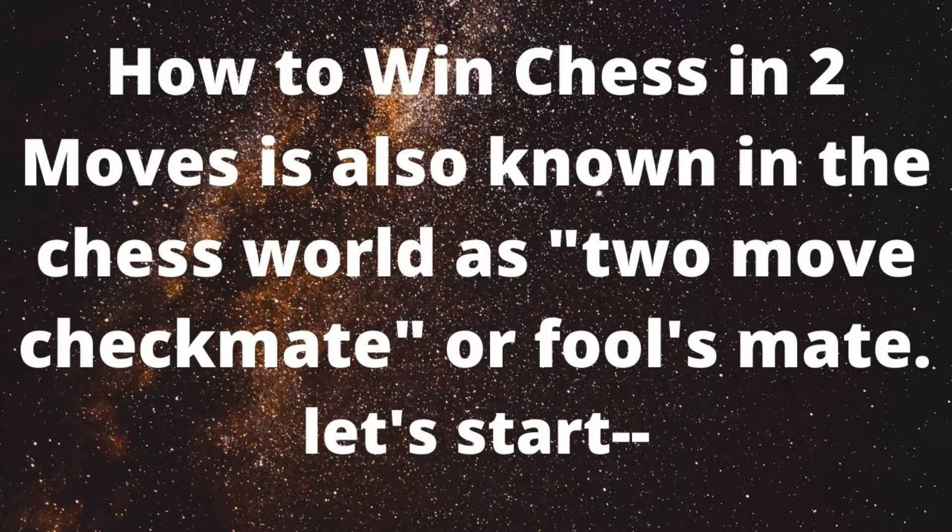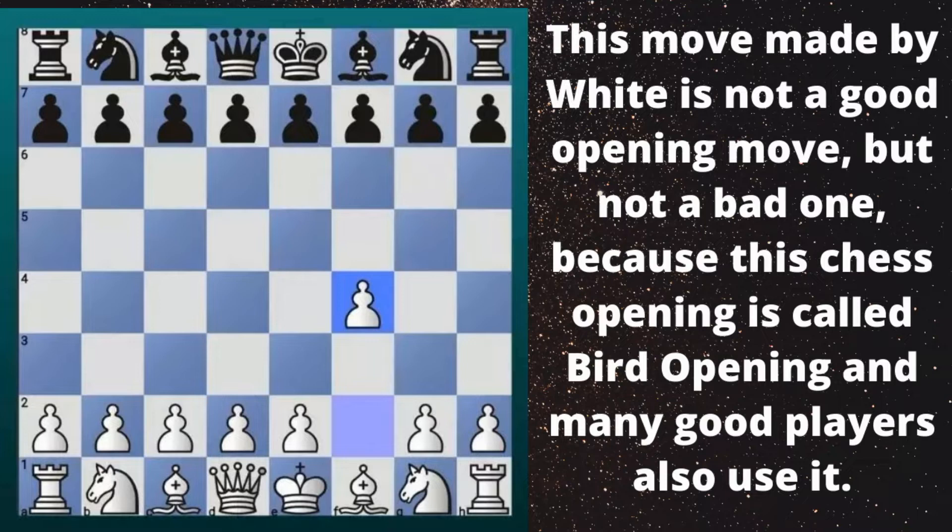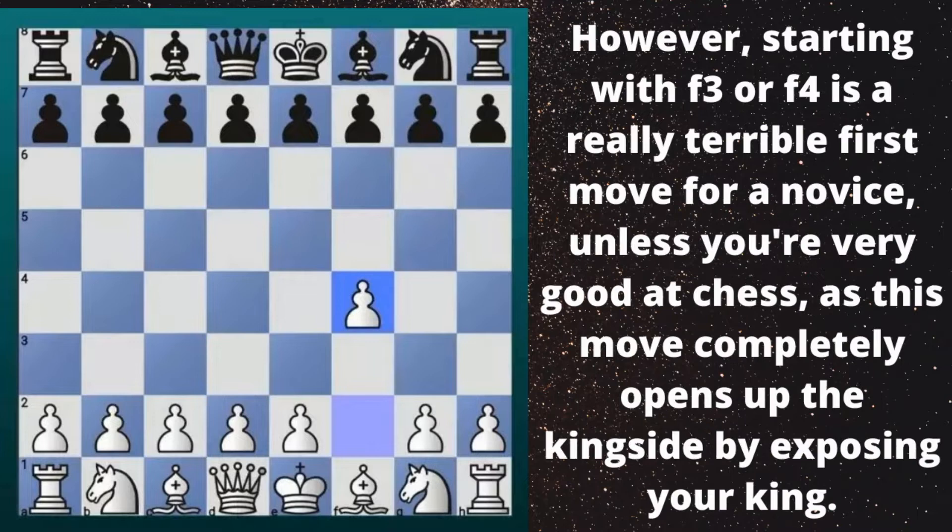Move 1 - White: If your opponent makes his first move f4, that means he opens the f-file. This move made by white is not a good opening move, but not a bad one, because this chess opening is called Bird's Opening and many good players also use it. However, starting with f3 or f4 is a really terrible first move for a novice, unless you're very good at chess, as this move completely opens up the kingside by exposing your king.